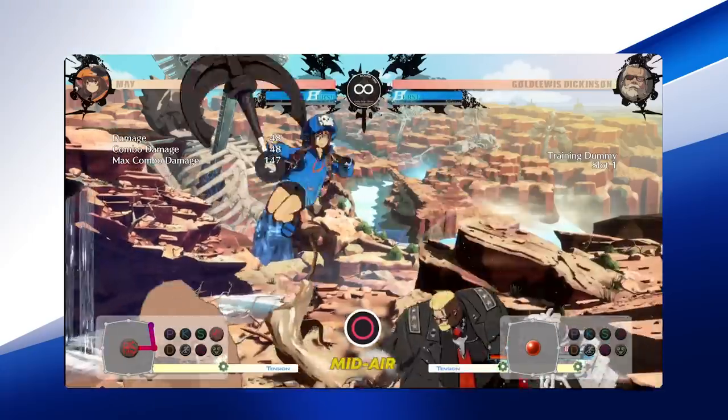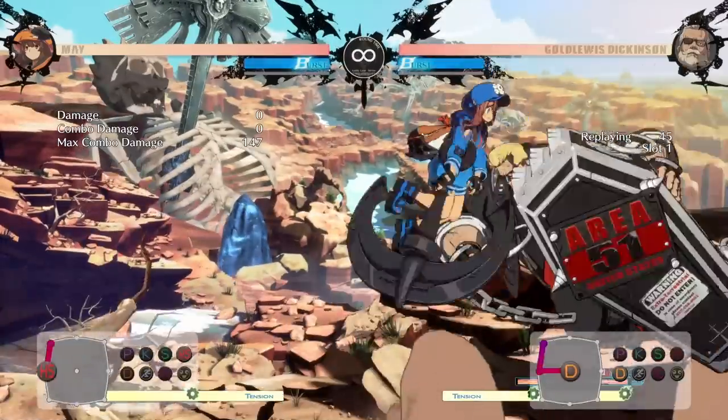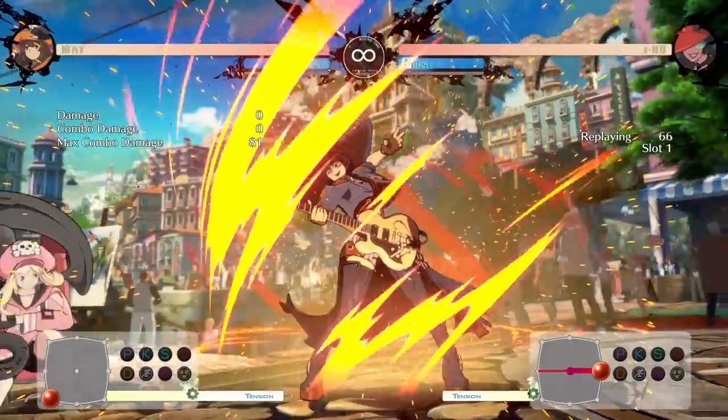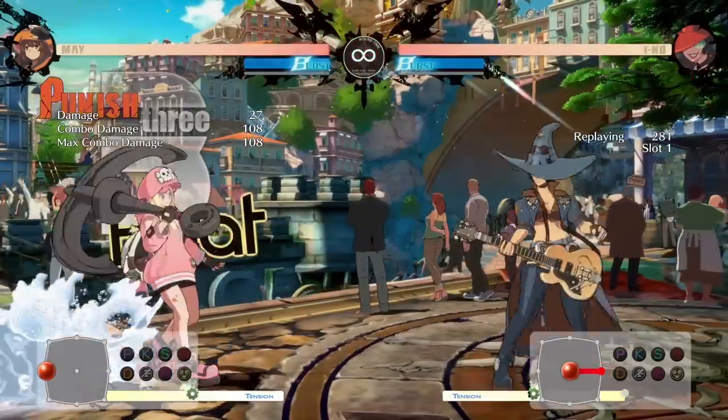Jump Heavy Slash is a huge normal attack that deletes most options the opponent will attempt. It is susceptible to the upper body invulnerability of forward punches, but may even defeat those from time to time. In general, Mei's jump is very fast and high-reaching, allowing her to evade situations other characters cannot.